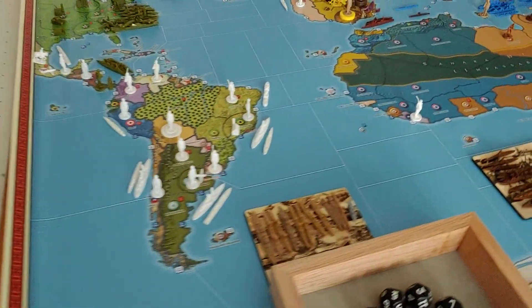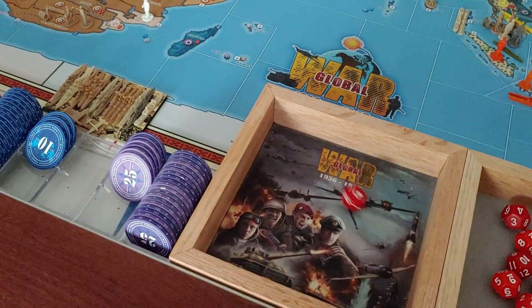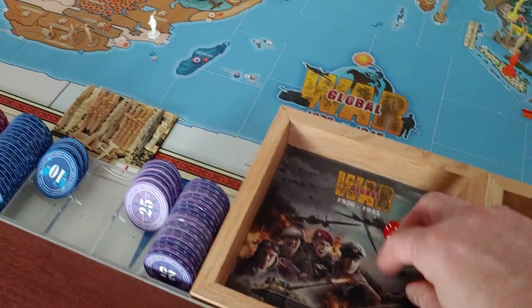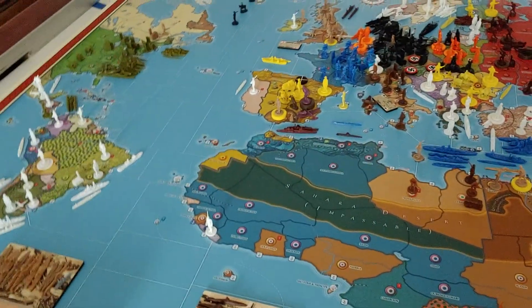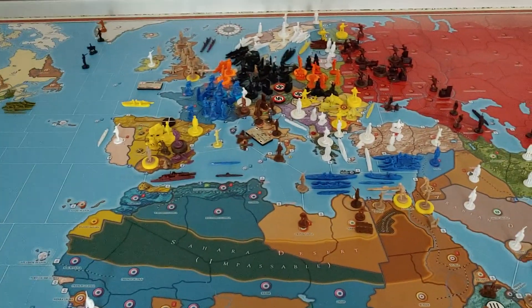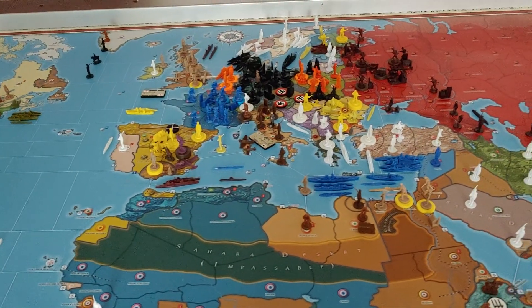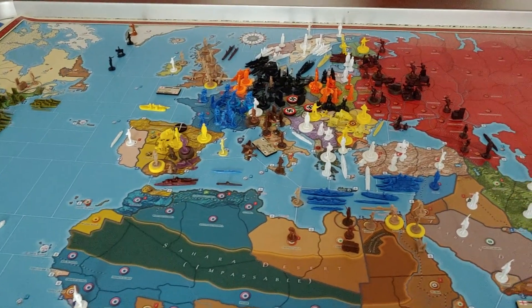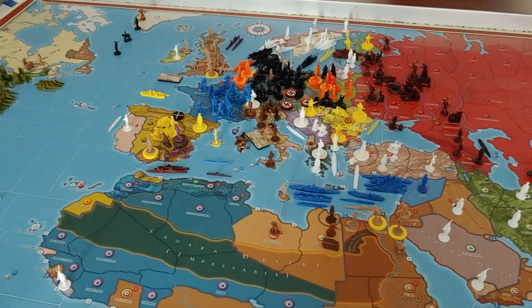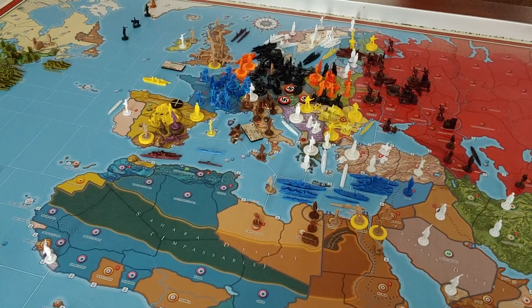For the recruitment roll: now at five territories in Spain, needing a five or less - we got a twelve, so no increase in Spain. Germany is still at 24 income, plus they saved three from last turn, giving a total of 27 to spend on turn number five. That's it for Germany - see you back here in a little bit for Japan, 4.3.